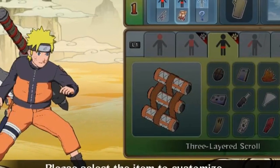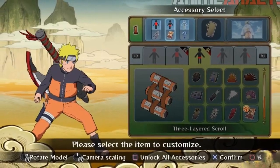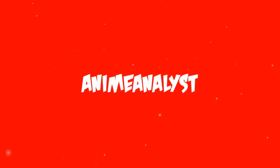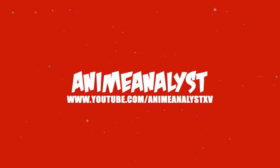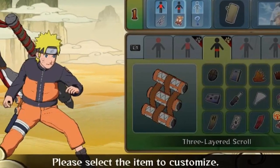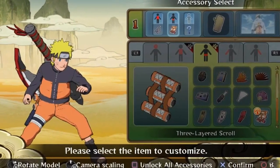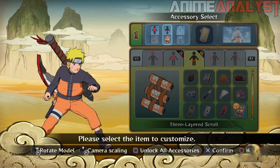Hey, what's up guys, it's Haneme Analyst and today we will be looking at character customization in Naruto Storm Revolution. With this screenshot recently released, we can see that you have the option to customize a 3D model of the character that you choose.